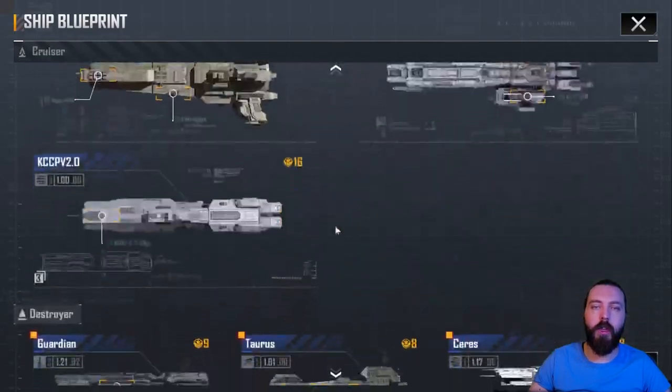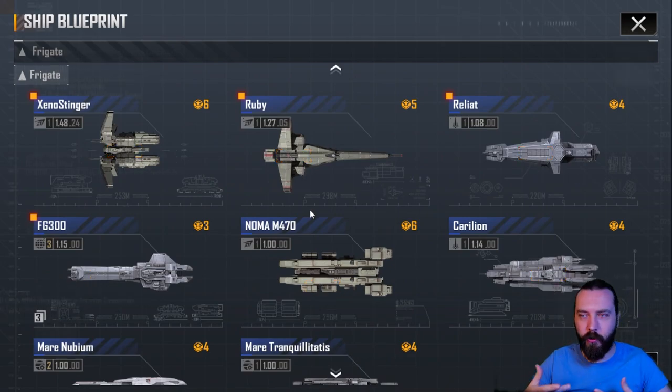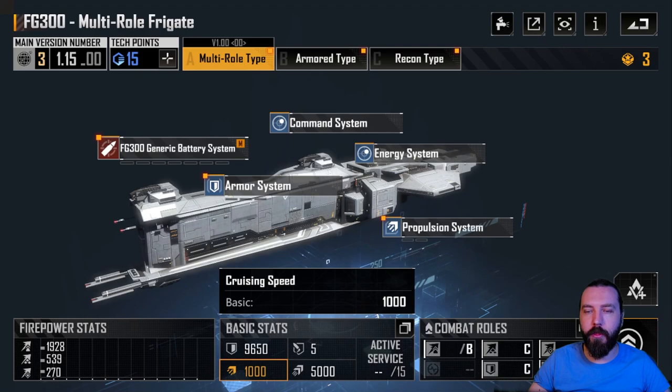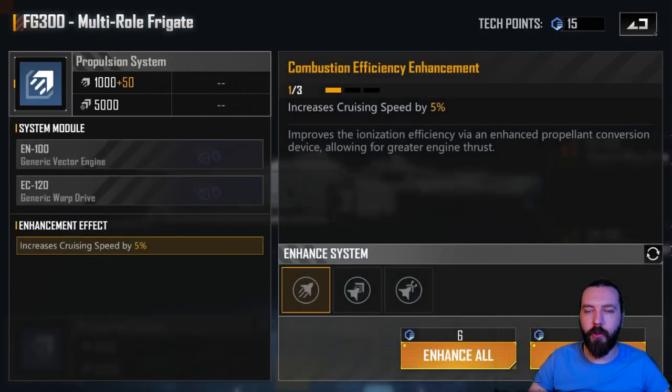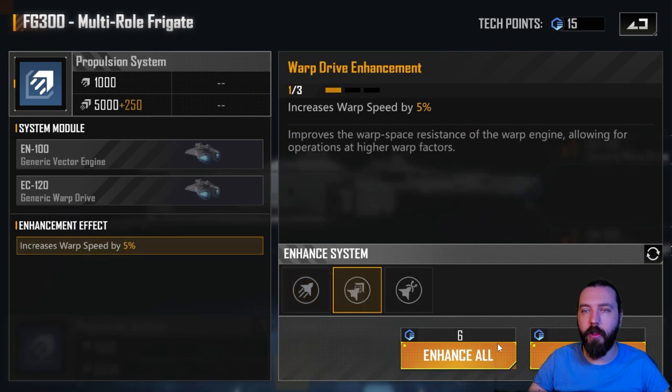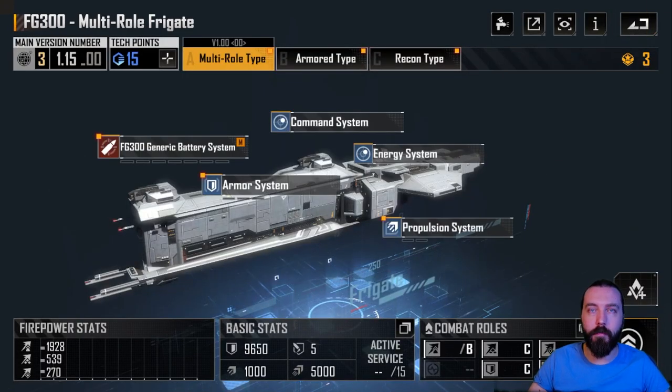On your frigates, the concept I'm going to talk about now is using scout frigates. Because frigates have the highest base movement — 1000 here with 5000 warp speed — this can be further boosted, increasing their cruising speed and warp speed. The concept is that you're using these frigates to get into a position to allow your bigger ships to warp, using that higher base movement speed at any given point.